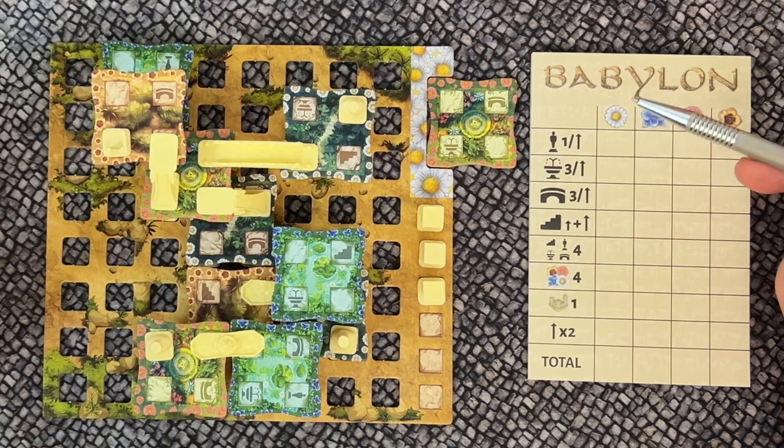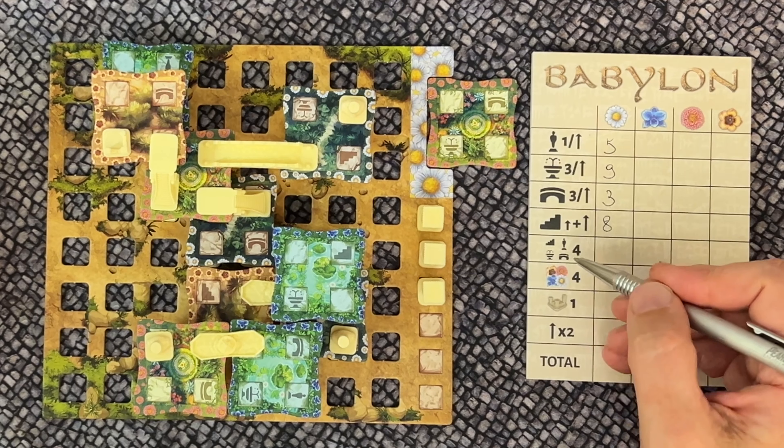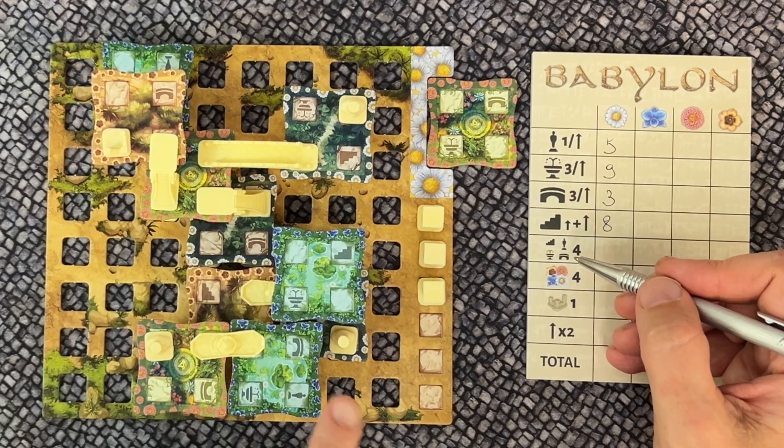For stairs, you look at the levels it is connecting. A stairway connecting level one with level two scores three points; a stairway connecting level two with level three scores five points. Next you score for each complete set of four different decorative items — a bridge, a statue, a stairway, and a fountain. Each complete set scores four points.